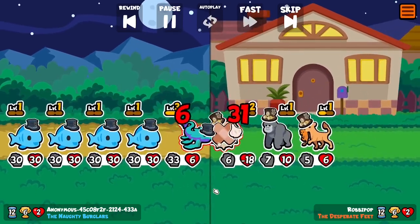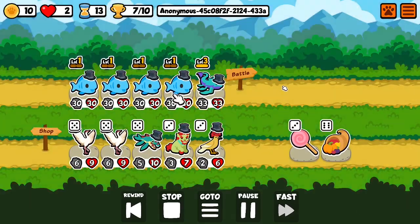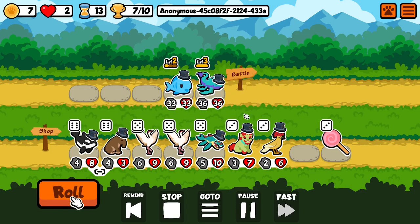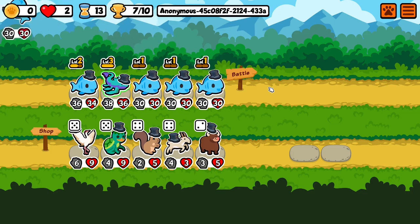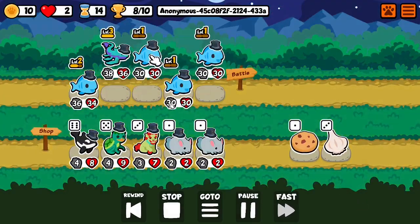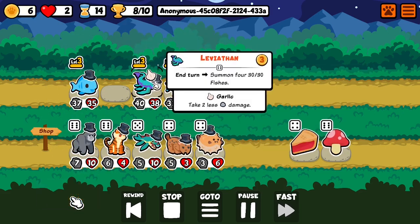As you can see, there's no chance for this opponent. I kind of think the leviathan is too good — kind of like the hippo, I think. Just rolling and giving stats, chocolate, and spawning fish again. This is actually quite a good team, at least the first two pets, but they couldn't keep up the stats on the rest of them, so that's why I won that one. Garlic on the leviathan.